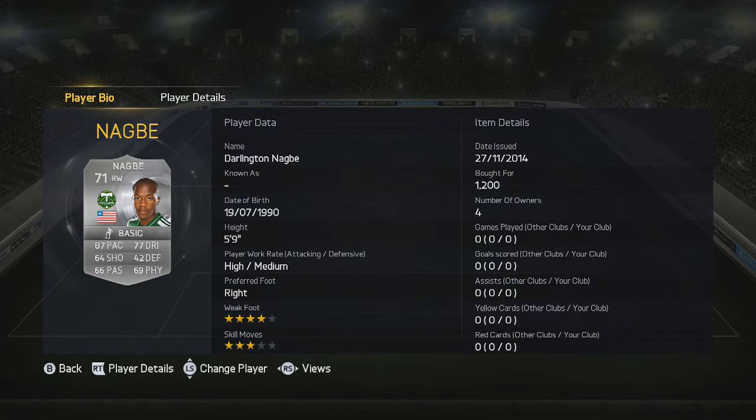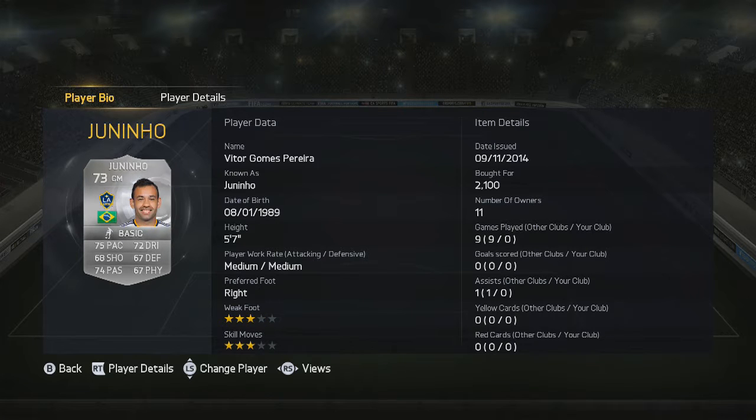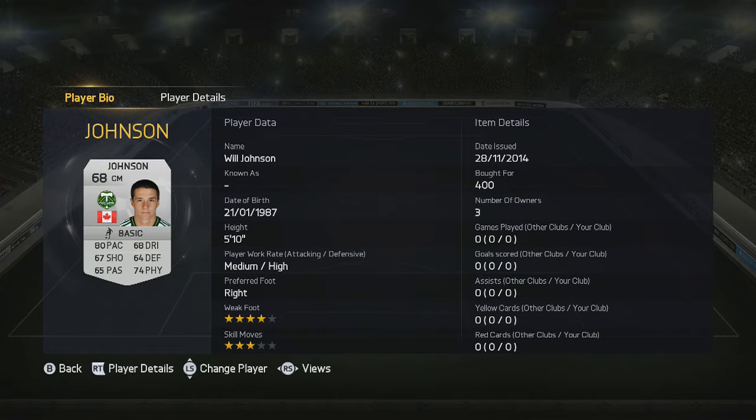Darlington Nogbe from Liberia has 87 pace and is very good all-around with a four-star weak foot as well. Juninho has some decent pace and great passing ability, with a nice medium-medium work rate in the midfield. Will Johnson is very pacey as well and has a high defensive work rate, and you'll see some of the recovery runs he makes along with Osvaldo Alonso — both are very quality.